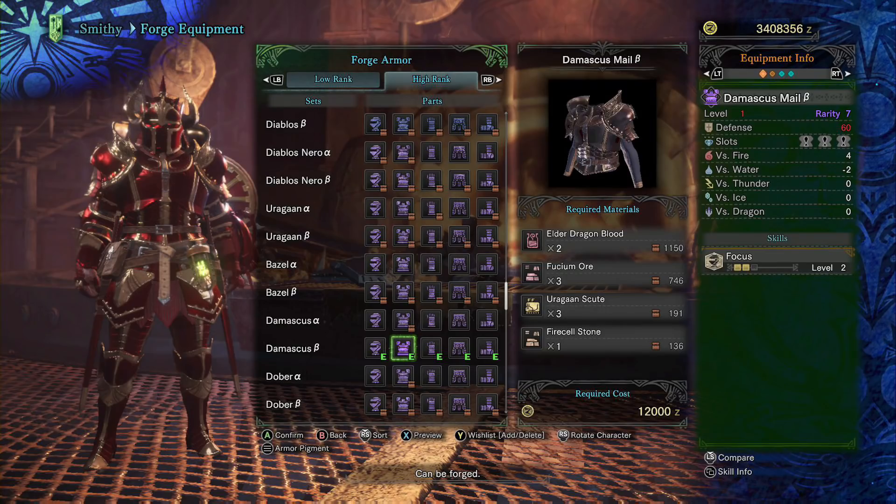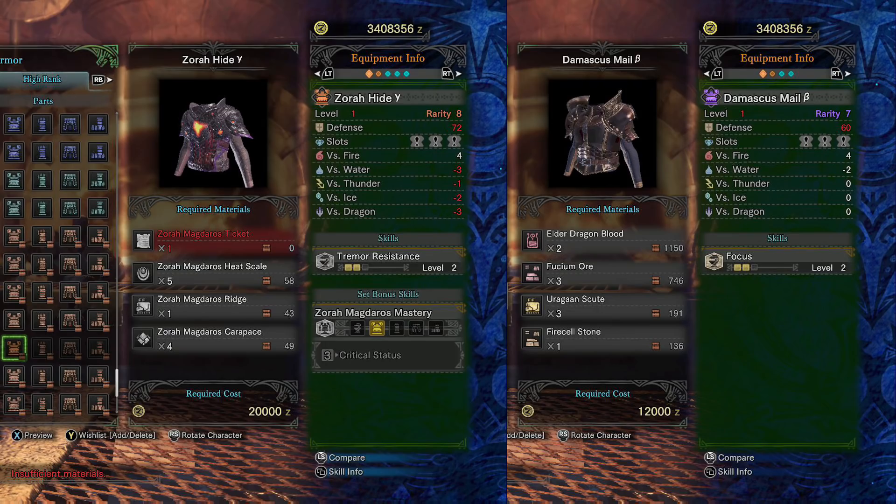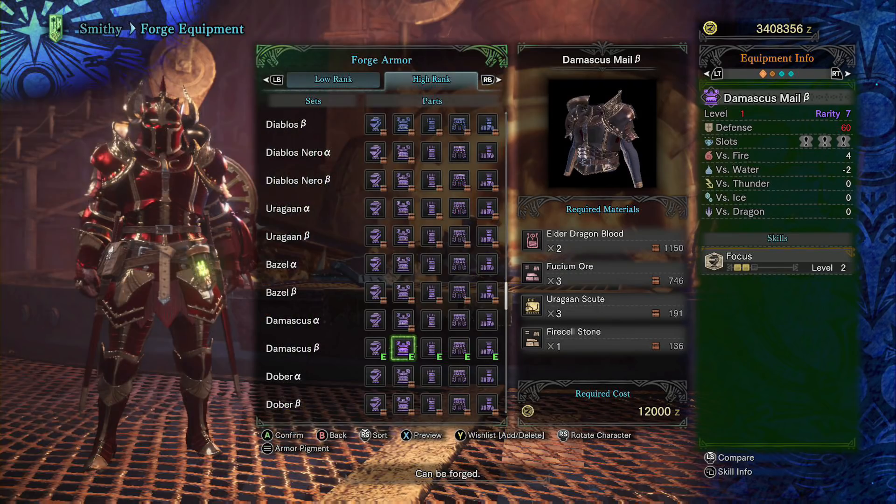Right after the Damascus Helmet, we get one of the best pieces of armor in the game that remains part of the armor meta even after all of these gamma sets have come out — the Damascus Mail Beta. With this piece of armor, you're getting two levels of the important damage skill Focus, and you're also getting three small decoration slots. This makes this chest piece part of a small group of pieces with top efficiency, like the Empress Mail Beta and the Zora Magnaros Gamma. I would include the Koverath Ayer chest piece, but it does force you to take two levels of stun resistance, so it's not a fair comparison in terms of effectiveness.